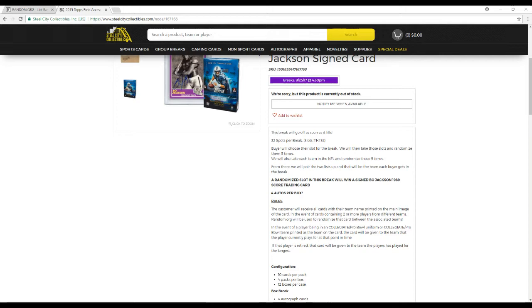Four autos per box — pretty nice value for a $27 break. The customer receives all cards for the team they're assigned. In the event of a card featuring two players from different teams, Random.org will be used to randomize that card between the associated teams. This applies to hits: autos, jerseys, patches, numbered cards — anything but a base dual.